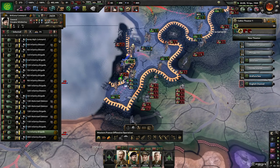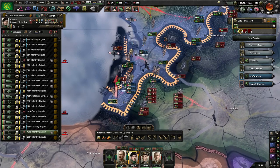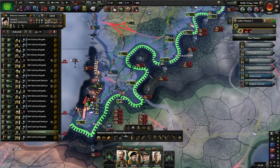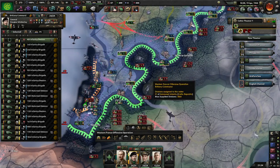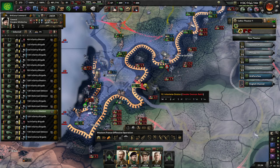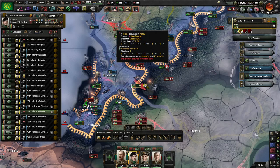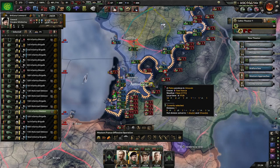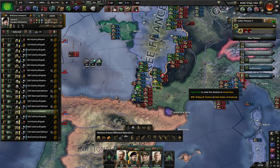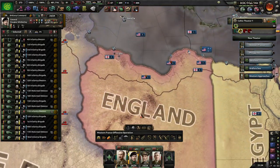That's two divisions destroyed - there's quite a lot here, freaky. About the Sunda Islands wherever they are - the Italians are managing to hold back the aggression.